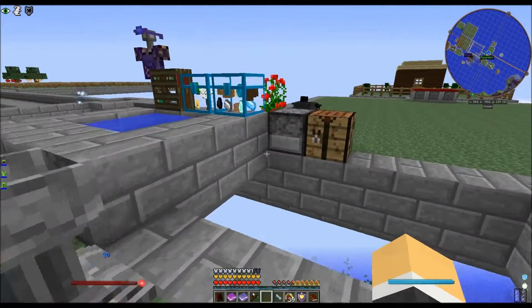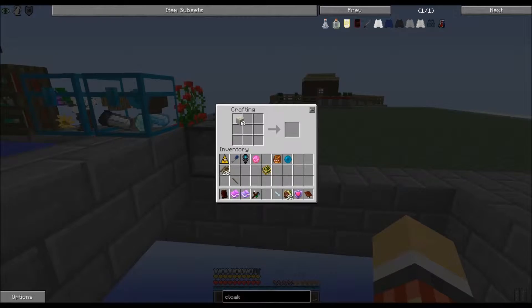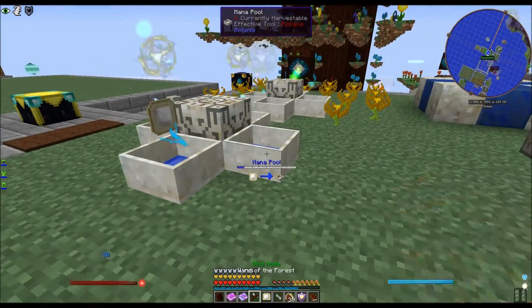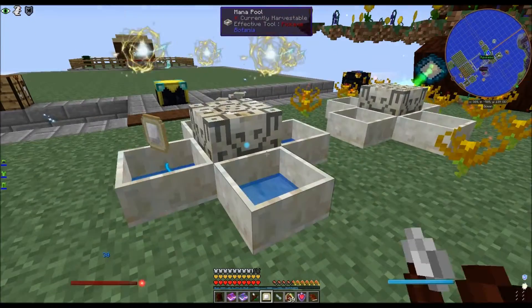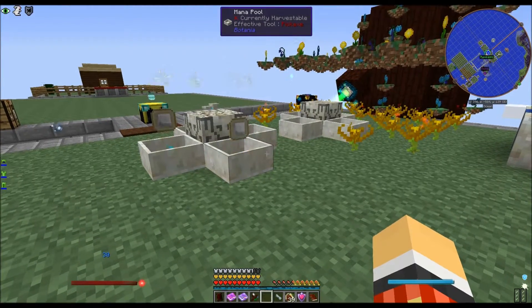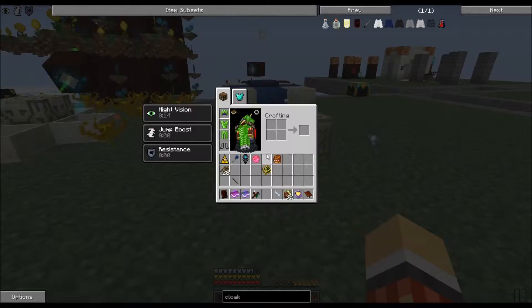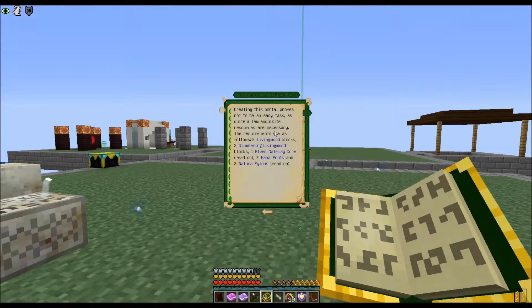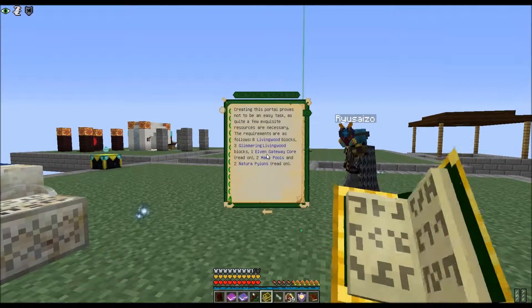Oh, this is gonna be a pain in the ass. And there's this train just choo-chooing its way through my neighborhood. Give me the mana. Okay — eight living wood blocks, two nitropods. How do I make the pylon?